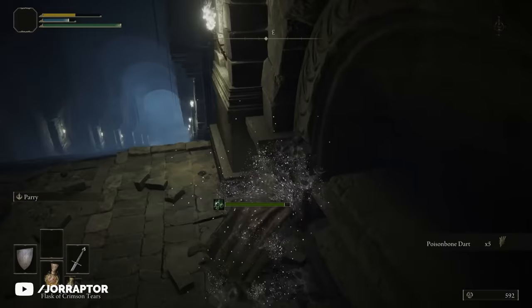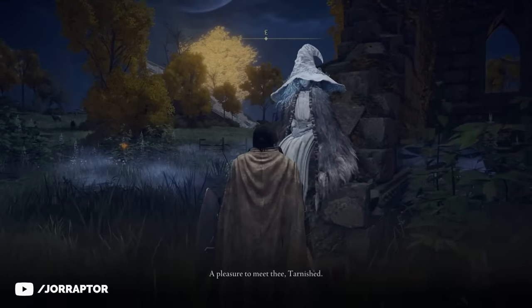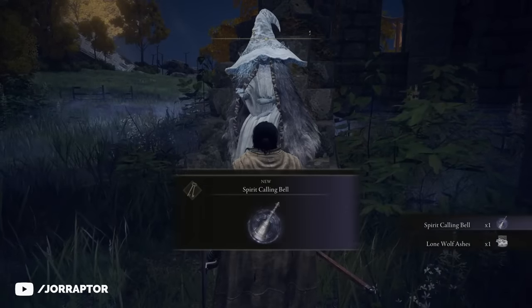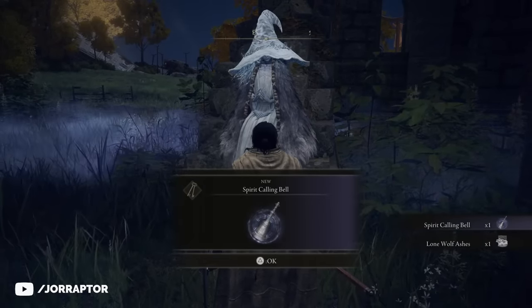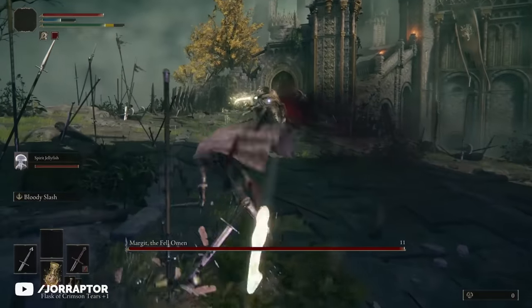Teleport back to the church where we met the merchant and we'll find a new NPC here called Rena, who gives you the lone wolf spirit summon and the item we need to actually use these summons. While they do cost a bit of FP — the blue bar under your health — to use, they are really useful in boss fights, especially the jellyfish.